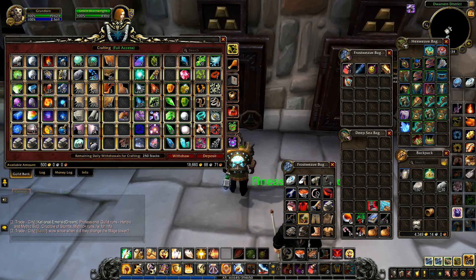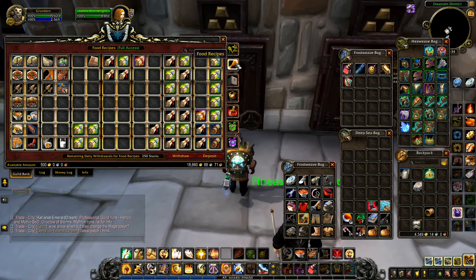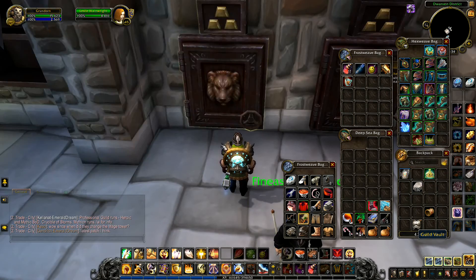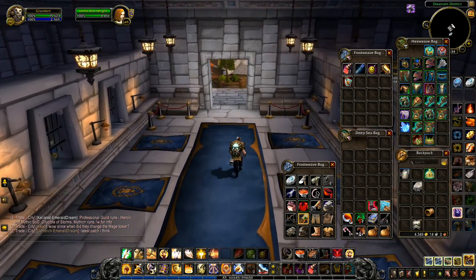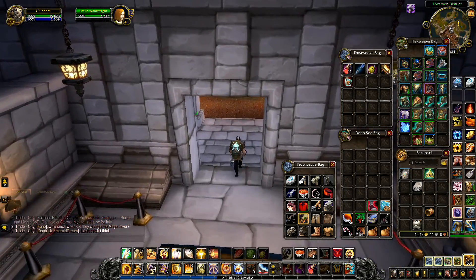We've got thorium ore and iron ore that I'm going to drop into the bank so that people can use it. Let me walk them over - otherwise Two of All is going to come back on and he is going to weep silent tears onto his boots because of the mess I've made in his guild bank. The heavy stone - that's not really worth anything at all, I don't think that's even worth anything over in the auction house.